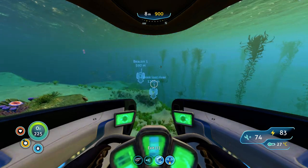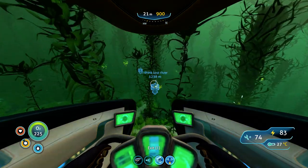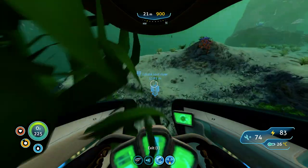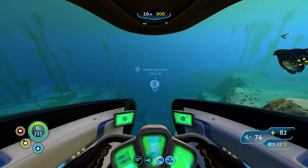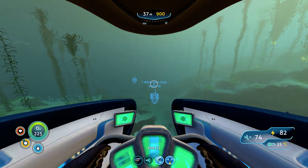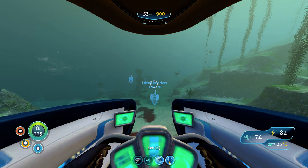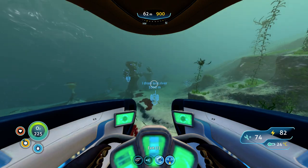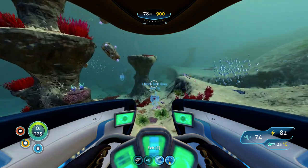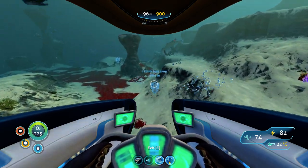It's close to the Mushroom Forest biome. Inside the Lost River there's a lot of different things — there's an alien research facility with alien buildings. The lava zone is down there too. There's nickel, uranite, and kyanite. Pretty much all the end-game locations are in the Lost River, so that's why you want to be really prepared because you're going to find a lot of enemies.